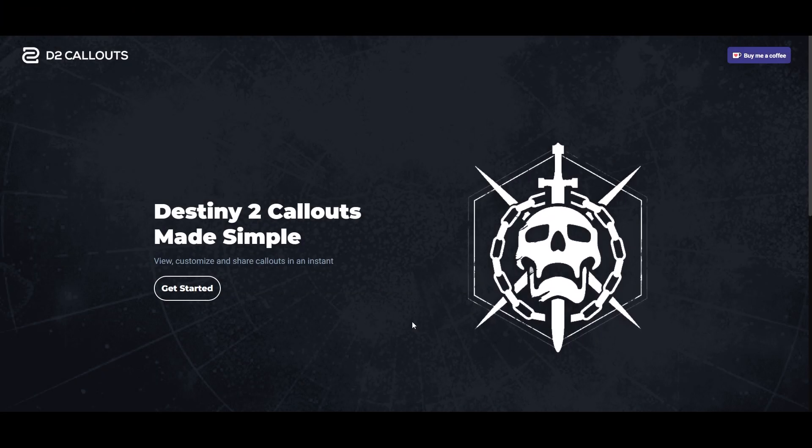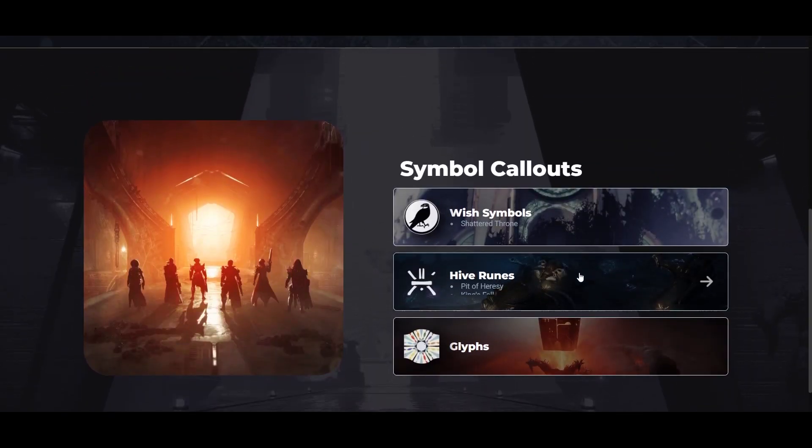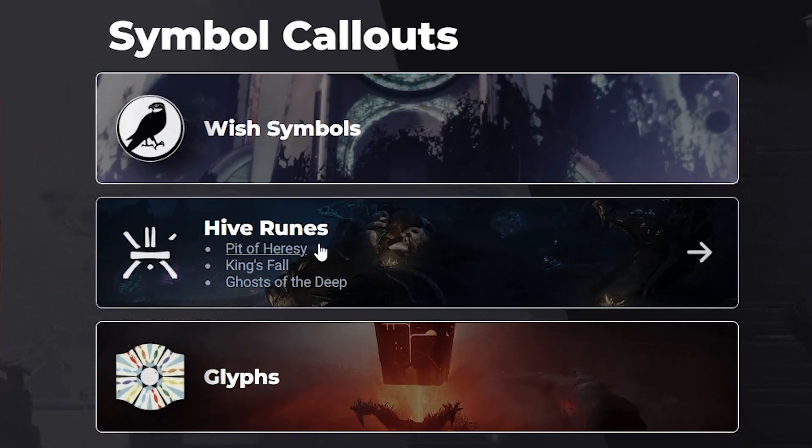To get started, when you open the site just go down to the Symbol Callouts area. Then you can choose from the different types of symbols and activities. If you want to play Ghost of the Deep, for example, you would just go to Hive Runes and select Ghost of the Deep.